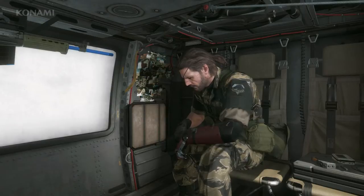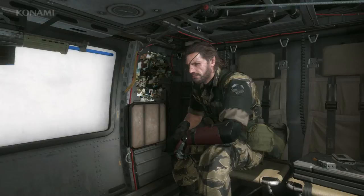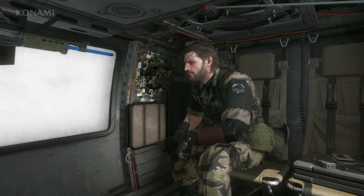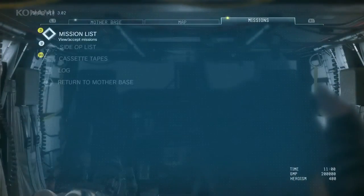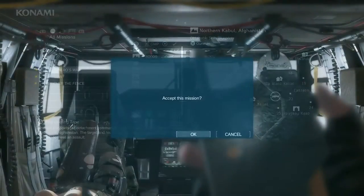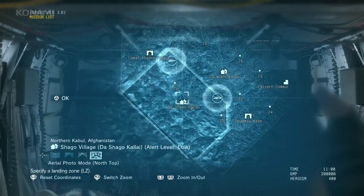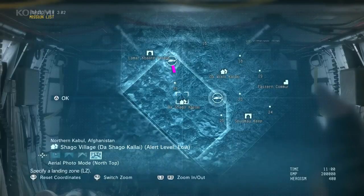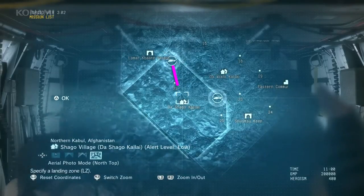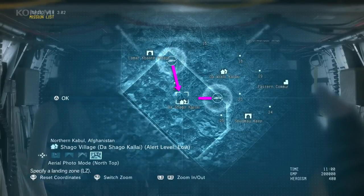So here we are in our ACC once again, and we have Quiet as our buddy. Today we'll jump into the same mission, 'A Hero's Way,' and show a different approach. Last time we approached from the north — this time we'll try approaching from the east and show you a different way to tackle this mission.